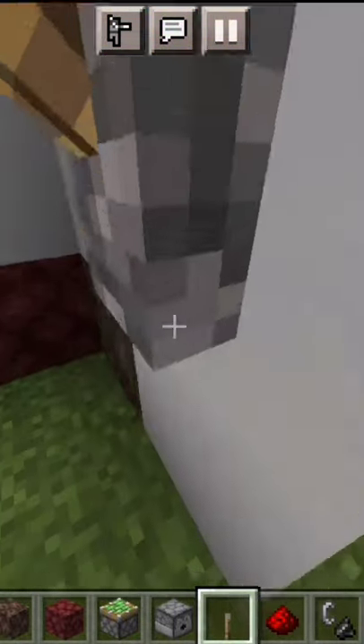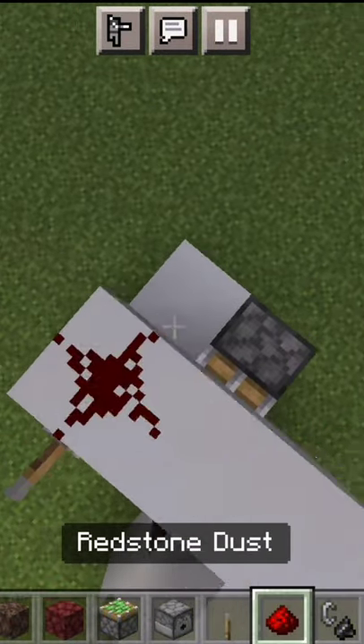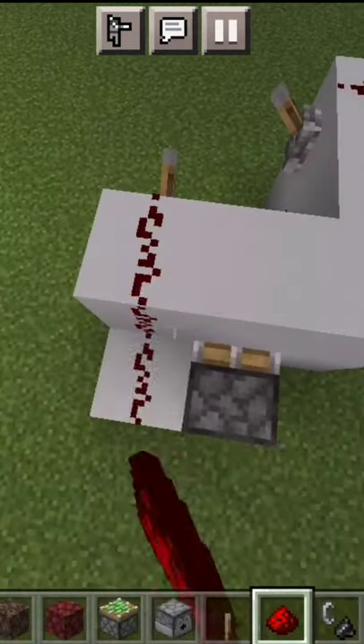Then you will put levers here and put a redstone on top. Then place the block and place the redstone here, and connect the piston to the redstone.